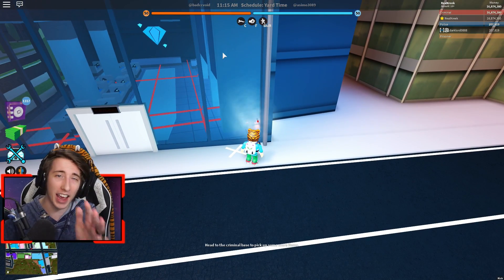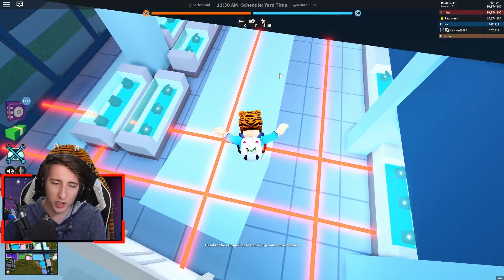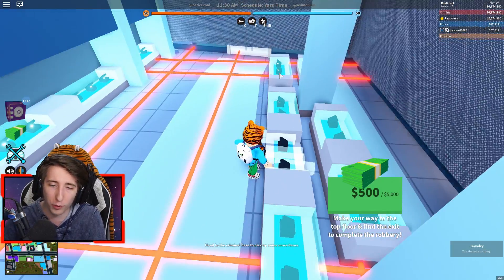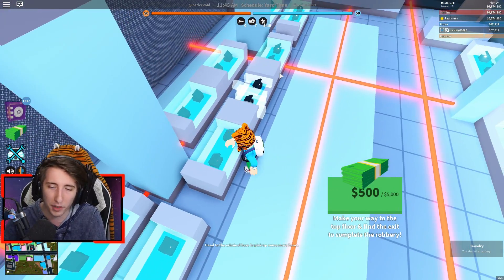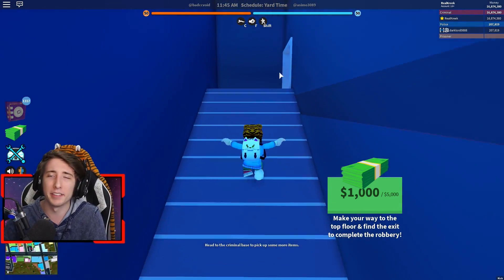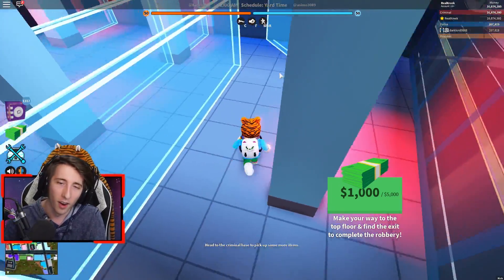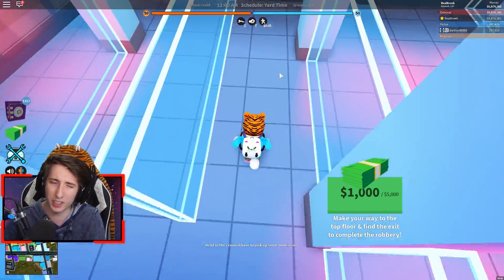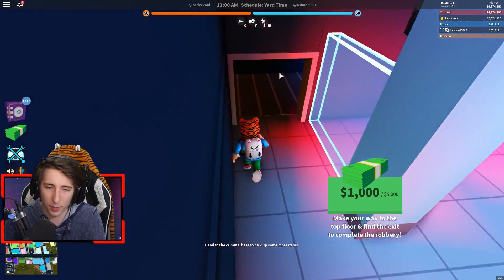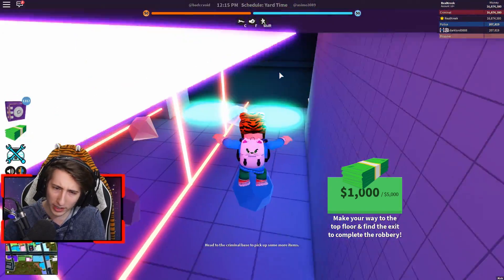Before the second set of floors, I went ahead and reset the server to show you the jewelry store again and hopefully get some different floors. The first floor we got again was the camera one — it seems I get this one a lot, maybe it has a higher chance of appearing. The second floor looks like it might be the exact same layout as before, which is really weird — maybe it's bugged or they updated it.